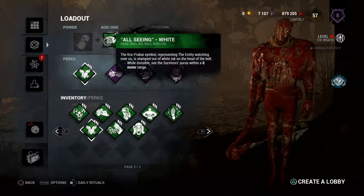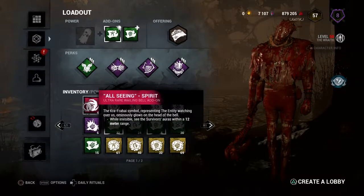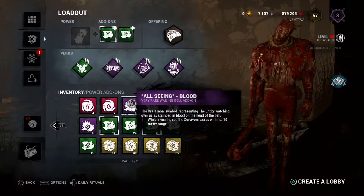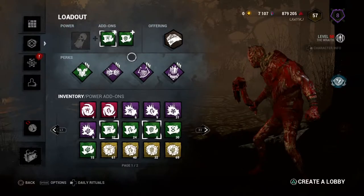Some of the other All-Seeing add-ons: the best one is the All-Seeing Spirit, which gives you a 12-meter range, but I don't actually run that in these two games. The other one is a 10-meter range, but I'm running the 8-meter range for you in these two games.